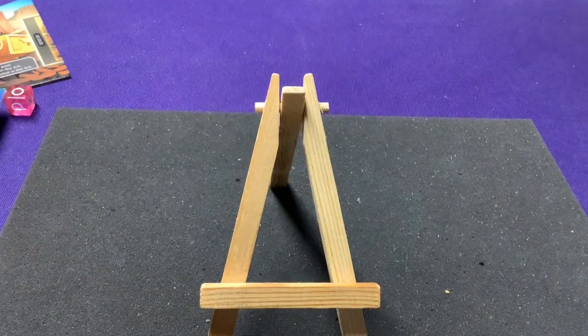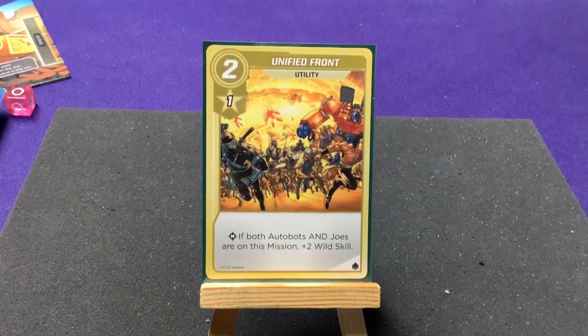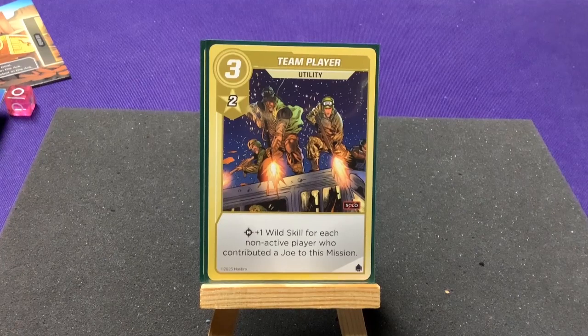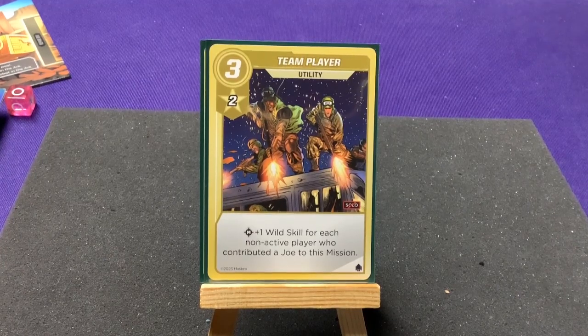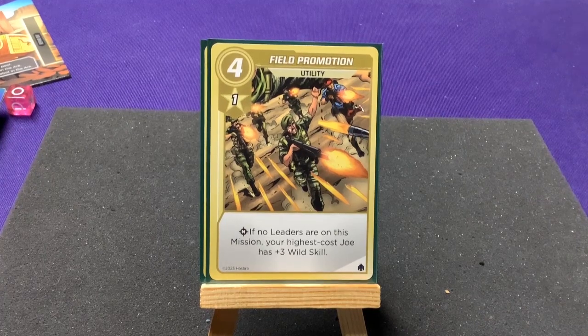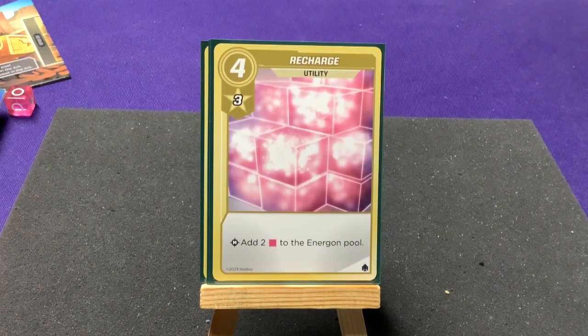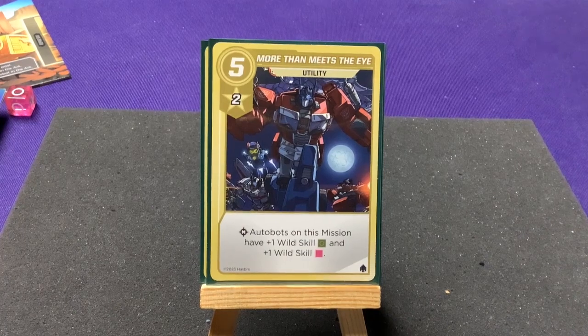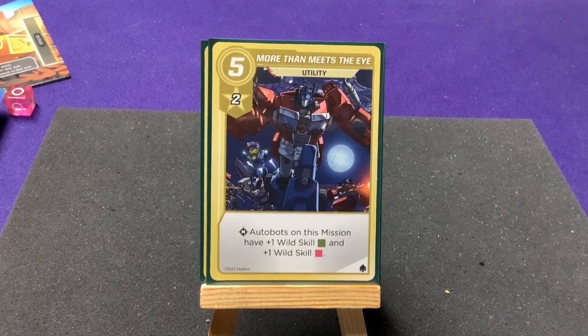Our utility cards: United Front costs two — on a mission, if both Autobots and Joes are on this mission, plus two wild skill. Rollout costs three — on a mission, you may re-roll up to two dice for each Autobot on this mission. Team Player costs three — plus one wild skill for each non-active player who contributed a Joe to this mission. Field Promotion costs four — on a mission, if no leaders are on this mission, your highest cost Joe gains plus three wild skill. Recharge costs four — on a mission, add two energon to the energon pool. More Than Meets the Eye costs five — on a mission, plus one wild skill for green dice and plus one wild skill for energon dice.